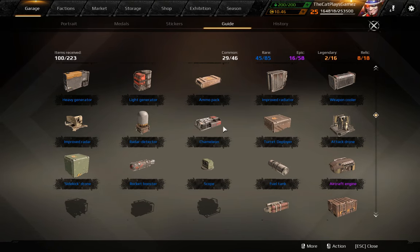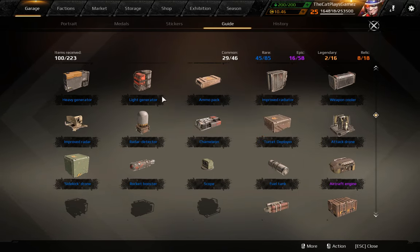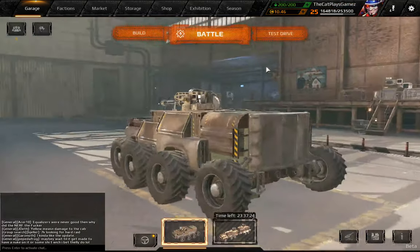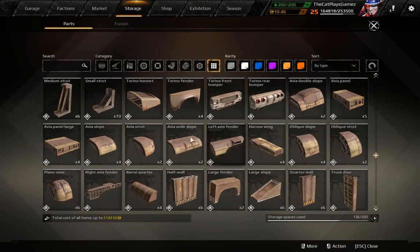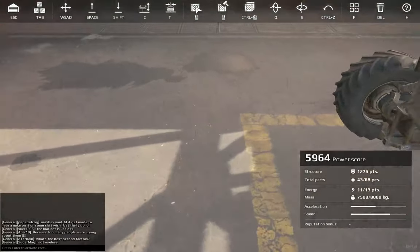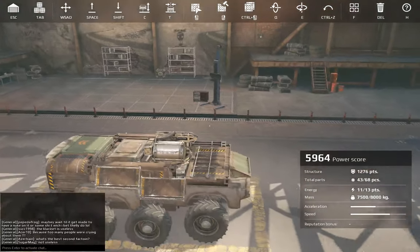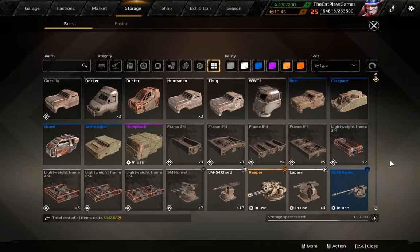So you can actually mount three of them on a single build. For modules: engines can be mounted in the rear where there's plenty of space, ammo packs can be placed in the rear, you can go for drone deployers as well. Chameleons are rather cheap now — for just one energy point you can get yourself invisibility, or just use radiators or coolers, all works fine. A fuel tank is going to be hard to place, but you can simply grab one medium strut, place it like this, and stick it on the back — works fine. Anyway, that's about it, I thank you all for watching and I'll see you guys next time, bye bye.